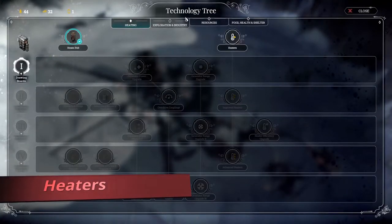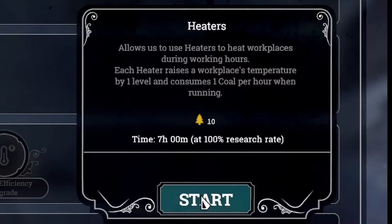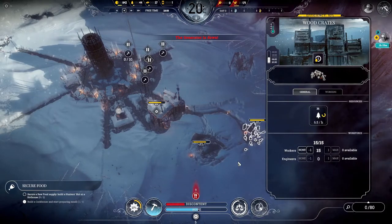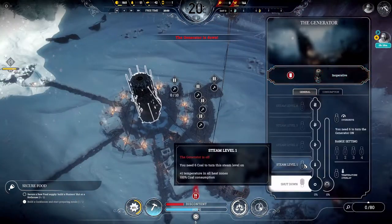The steam hub research is done. Let's go ahead and get the heaters now. Our wood is getting low, but we will need the heat in workplaces first. It looks like all resource piles are low enough that it will only take a few hours to finish them off tomorrow, so we're not going to build any gathering posts.